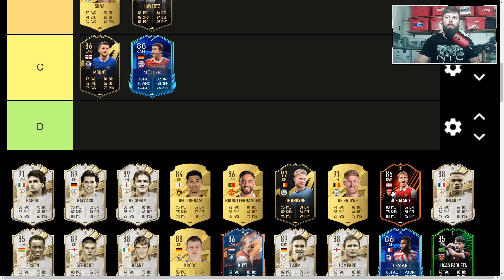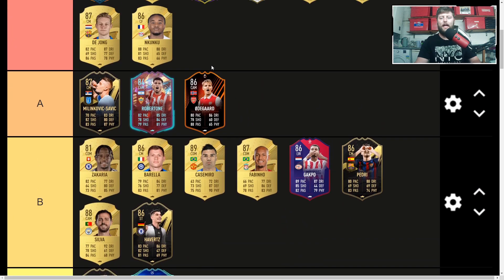Into the Europa cards — Odegaard, a cracking little 86 CAM at 89,000 coins. With a nice upgrade path: if Arsenal manage to go through the Europa — and I believe they're on track — he gets two upgrades, going to 87 for two wins and 88 if they go through as well, which is absolutely perfect. Going from his 84 with a double upgrade to 86 already, most definitely coming in as A category.